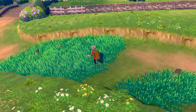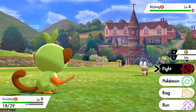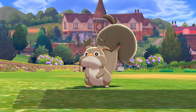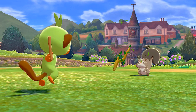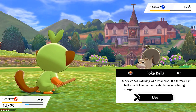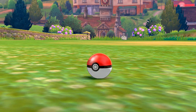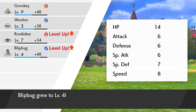We've got plenty more Squivet around, so let's try again. That one was actually a Blipbug — I'll run from that one because Blipbug's Struggle Bug could hurt us. Here we have a Squivet — look at those cheeks! This Pokémon doesn't have a lot of defense, so let's try to capture it. Here we go — stay in the ball! Yes, we caught it!